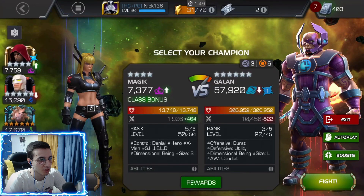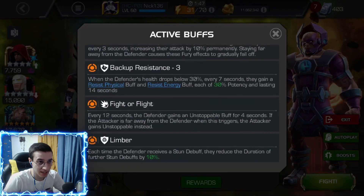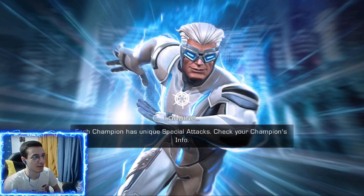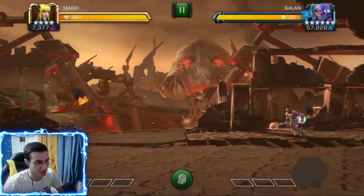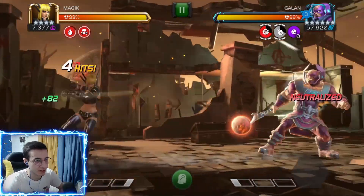Welcome back to the video. Today we have the Cavalier Galan boss. This guy is pretty tough to deal with, kind of like Quicksilver — both of those bosses are tough. Let's talk about this guy's nodes first, as usual.